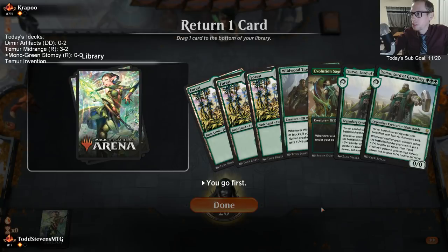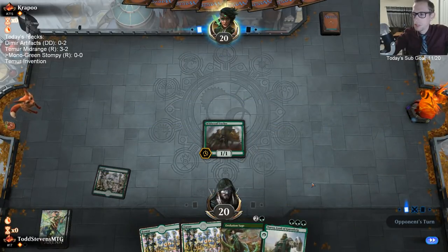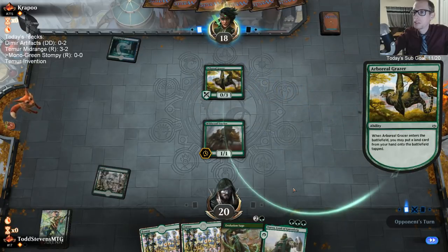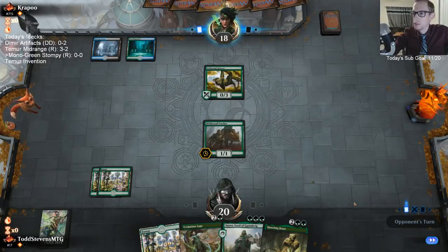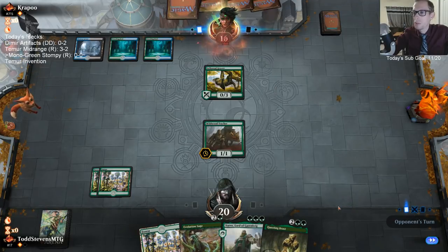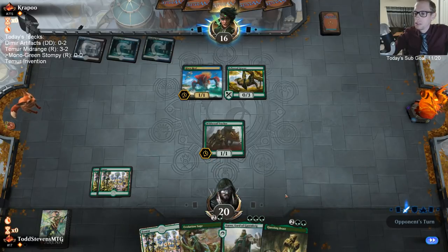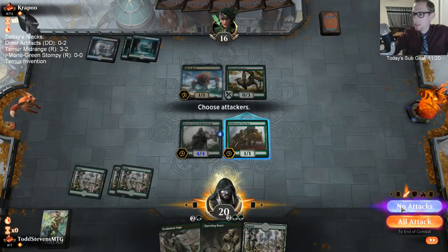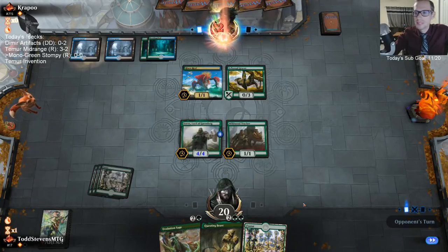Every game we've had a one-lander, we mulligan, and every game they have turn-one Grazer, turn-two Reef, then more Reefs on turn three. Here we are mulliganing again and they have turn-two Reef again. You'd think we'd be a little more consistent since we're a mono-color deck, but we have to mulligan every game and they just have perfect curve.